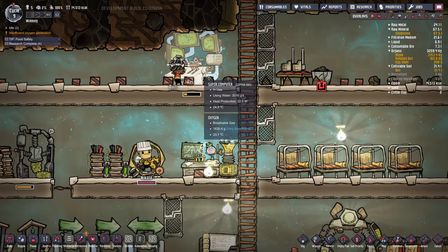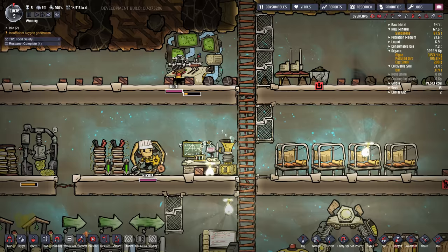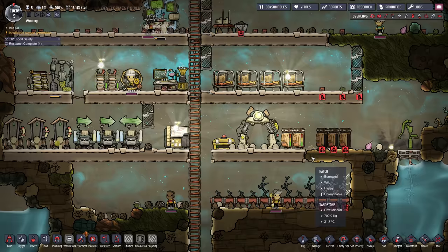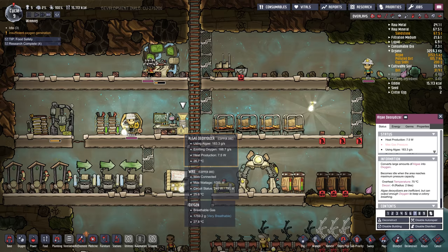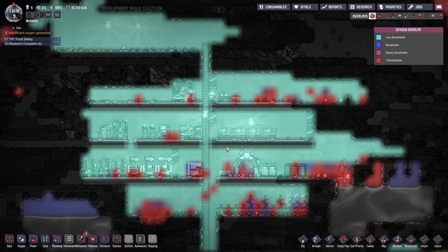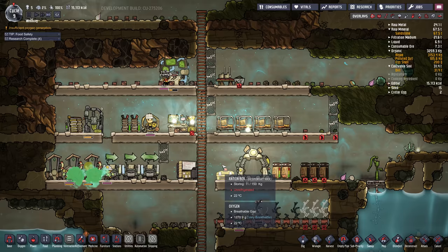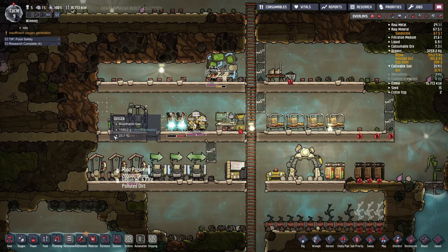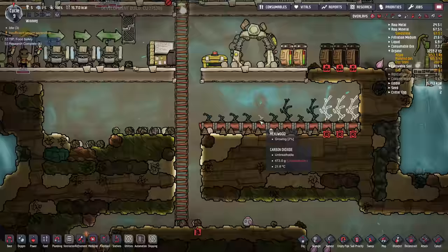We've got our supercomputer built and now Burt's able to do the advanced research we selected — artistic expression. The oxygen levels are really good in the base right now. You can always turn off the algae deoxidizer if oxygen levels are super high — I'll disable it to save some energy. But keep an eye on oxygen; if it drops low and gets kind of purple, turn it back on. I'm also going to disassemble these tiny batteries because they're not very efficient.